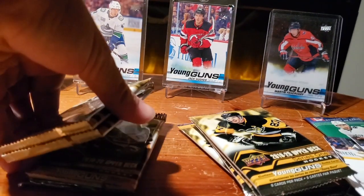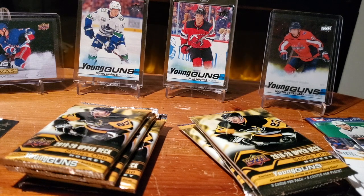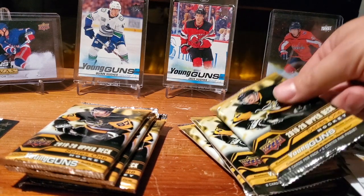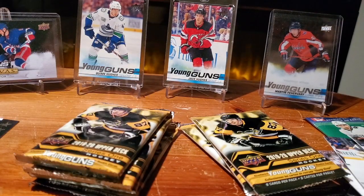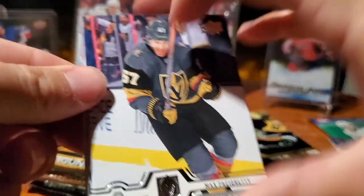You have four packs left. In theory, you have another Young Gun in there if it's one-in-four. You have four packs — one in four will have a Young Gun. But this would be my second one — I hit one in my first pack, then one in my fifth. But you still have four packs left, the odds are one-in-four. So would it be one-in-four or two-in-eight for the whole box? No, it's one-in-four — same odds. We shall see.